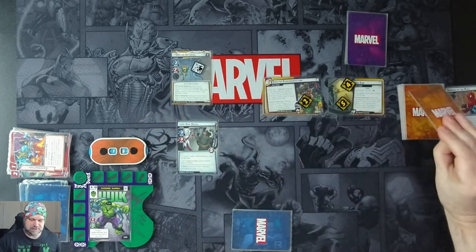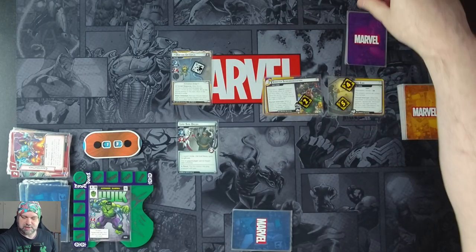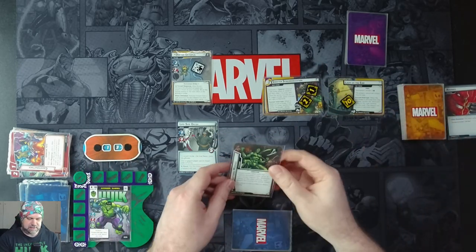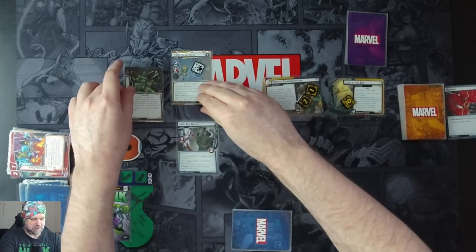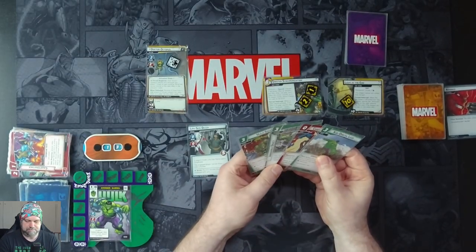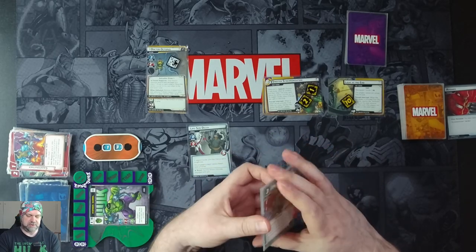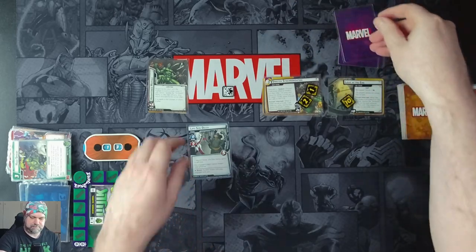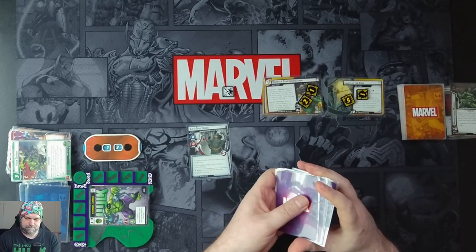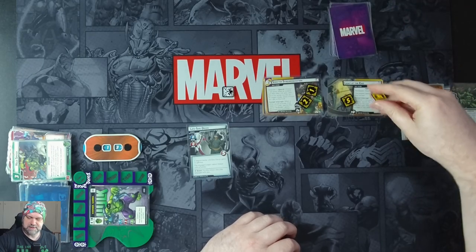Doc Ock attacks for two, and then places one threat on each scheme — that's terrible. That pushes Light at the End to 10. We get our encounter card: the villain with the highest activation order gets plus X attack where X is the number of villains in play, so at the moment that's giving him nothing. We just have Hulk Smash. We don't want Doc Ock on the board, so we spend three on Hulk Smash to knock Doc Ock out, removing seven threat from the side scheme. We've got three left.